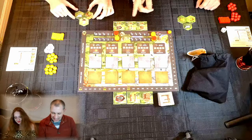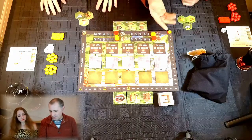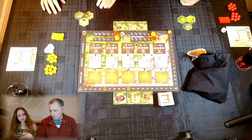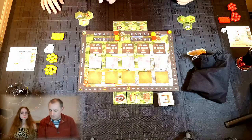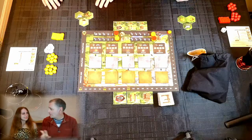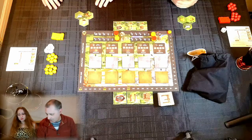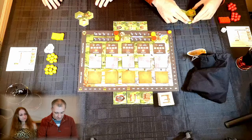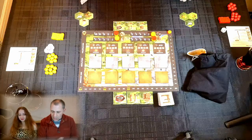In a two-player game the game ends when one person reaches 35 victory points — that's a lot, but it comes fairly rapidly. To use any resources, you need to have one of your huts located on one of those tiles. This represents a little village growing.